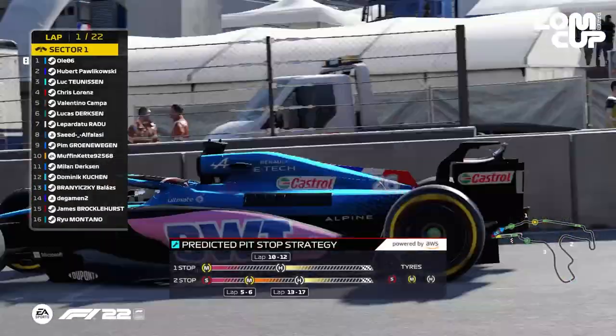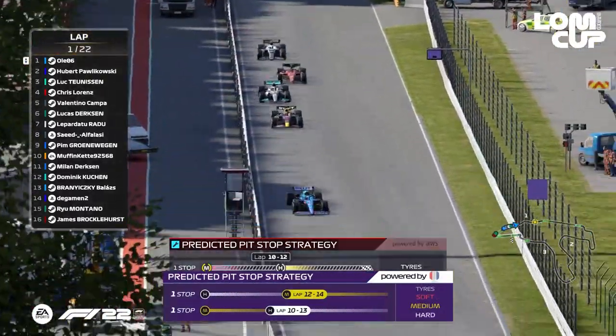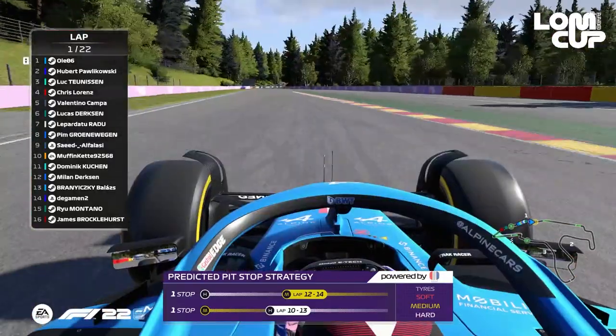Luke Towneson drops that position to Jure Pavlikovsky as he went a little bit wide. Chris Lawrence and Valentino Campi are in combat. Chris Lawrence has gone up to 4th place, and look at how close he is already to the back of Luke Towneson.